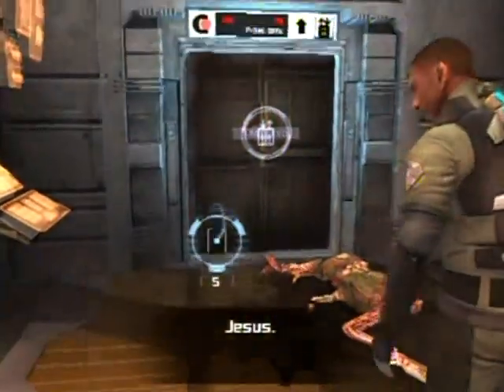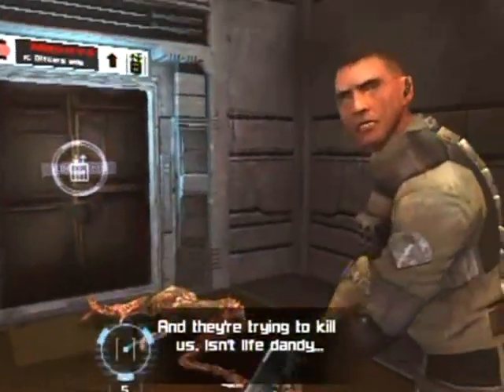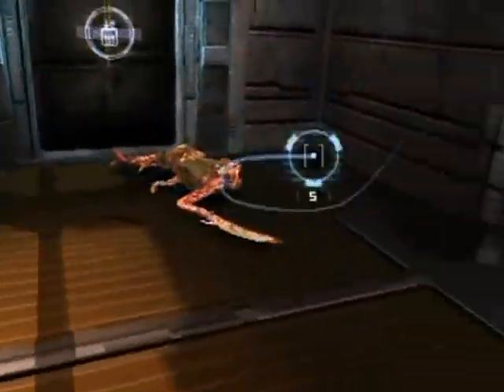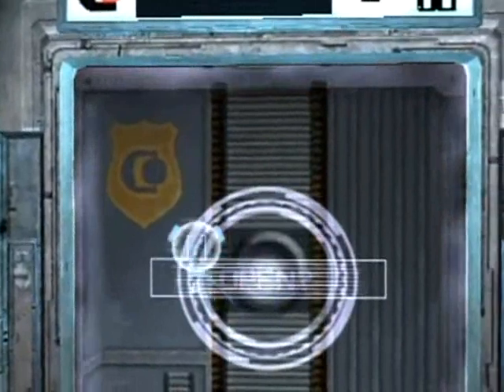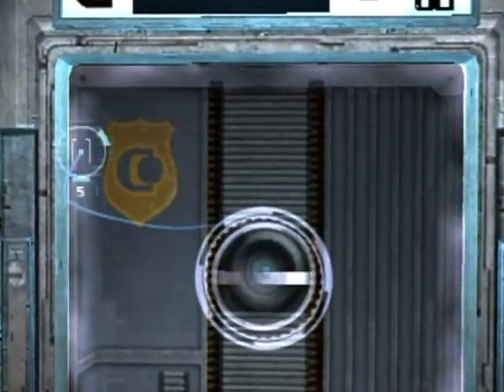So what are these necromorphs? We'll find out later — they're trying to kill us. For now we know they are aliens. This door was locked and now it's open — magic. It's kind of like a Metroid game.